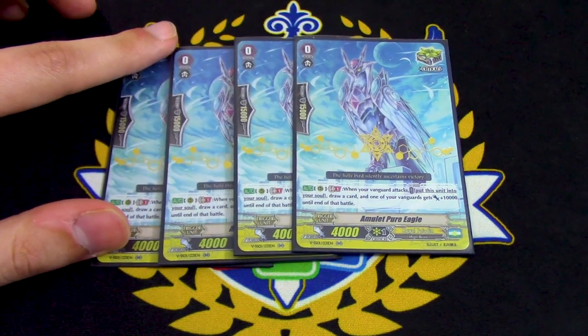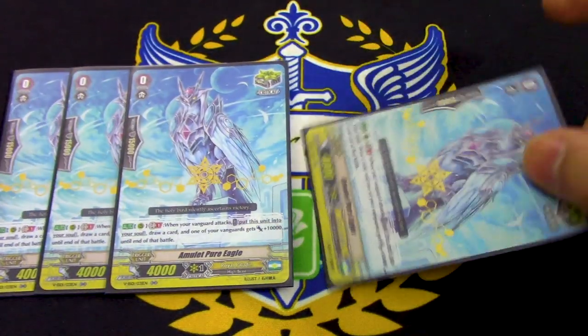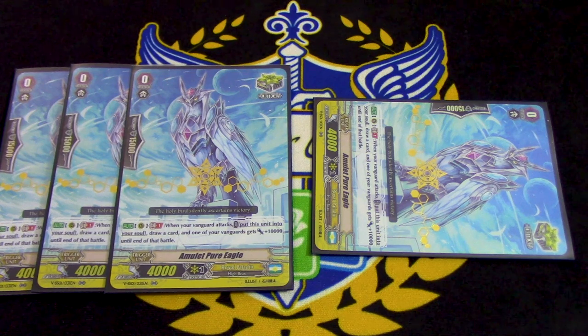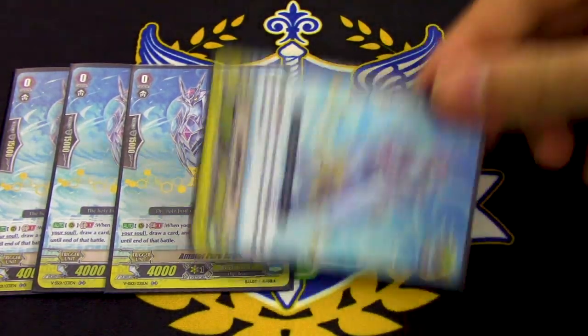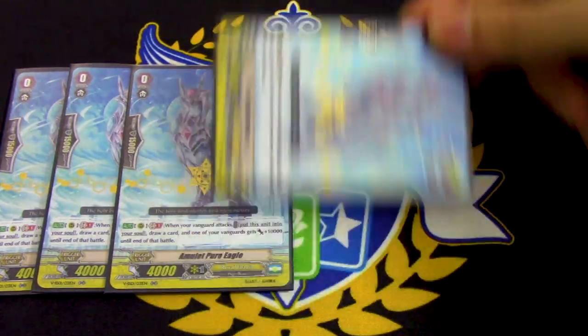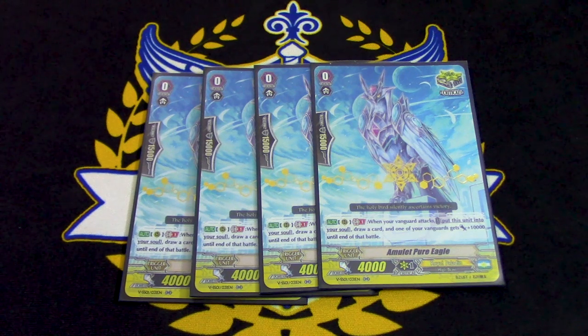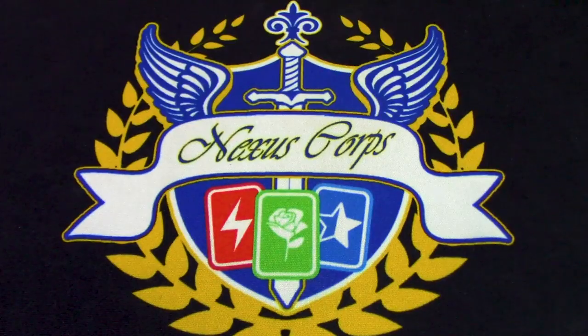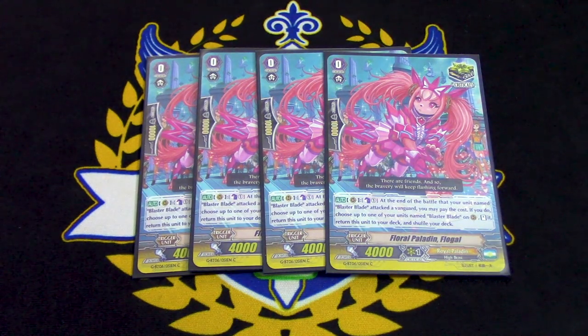So we're running the new crit from the Premium Collection — the Hearthstone clone, GB1. When your Vanguard attacks, you put this in the soul, you draw a card, and it gets 10k. It's also a High Beast so you can search it out with Javelin. The most important thing is if you use it to boost Twin Sword, you can do Twin Sword's skill first, call out two grade 2s, call out Javelin — Javelin goes in standby — then move the booster to the soul, free up a spot behind your Vanguard, and call a High Beast target from Javelin. That's where Amulet Eagle comes in handy. Next up is Floral Polygon Flogal, a crit with a skill. At the end of the battle that your rear guard Blaster Blade attacked a Vanguard, Counter Blast 1, put this back in the deck, and you re-stand that Blaster Blade with all those Force Markers. It's a 5k power trigger and 10k shield, so you're running four copies of it — and it's your target for Javelin.